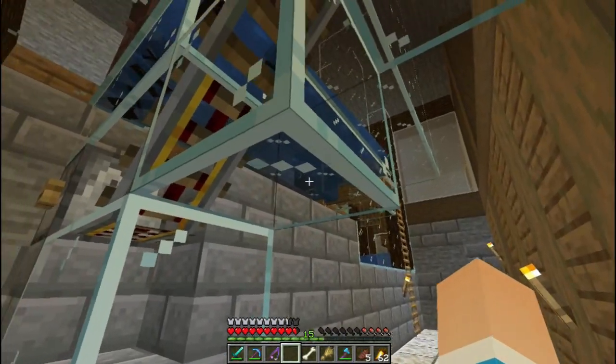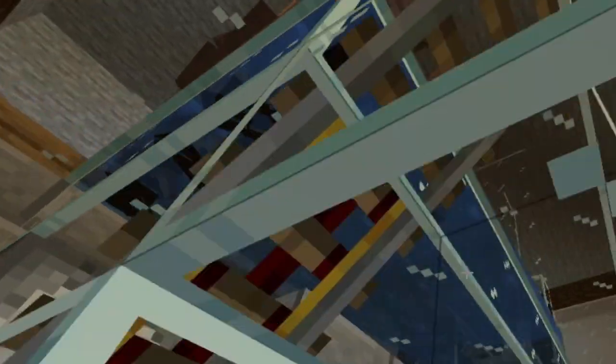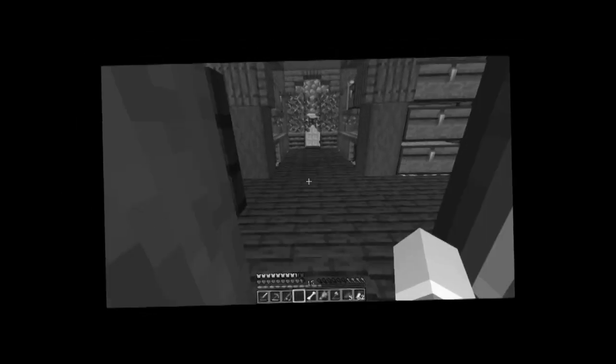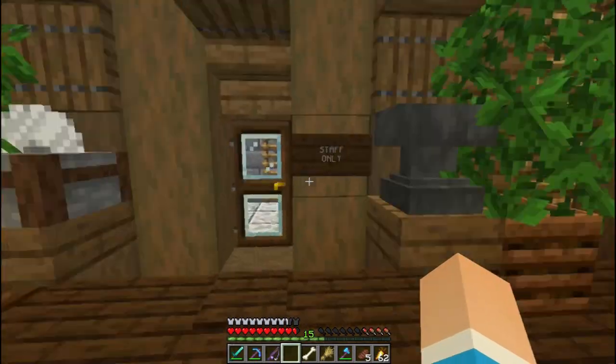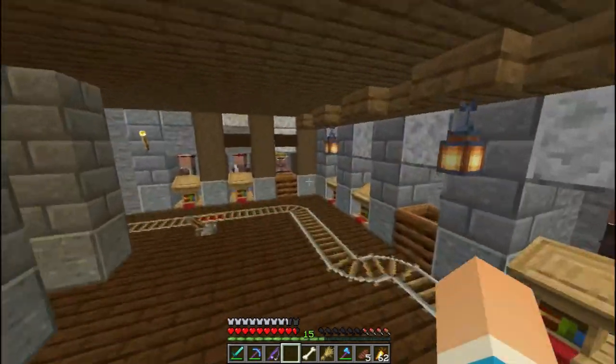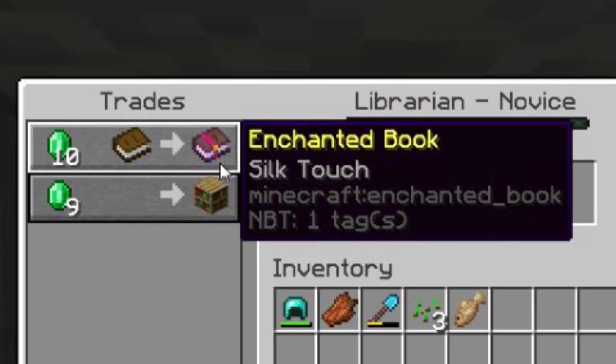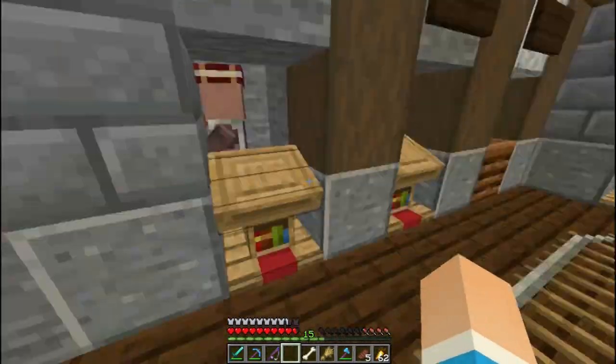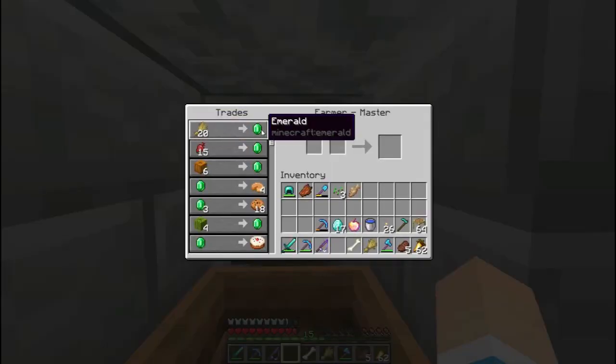Di sini juga masih ada tempat nih, tempat apa nih? Ada yang kroyok nih. Ini buat cadangan? Mohon maaf guys ya. Oh ini stuff only, sambungannya guys. Ini tempat jual-jual - ada Shield Torch, good. Kalau ada yang gak bagus tinggal buang. Kita jual-jual, kita dapat emerald.